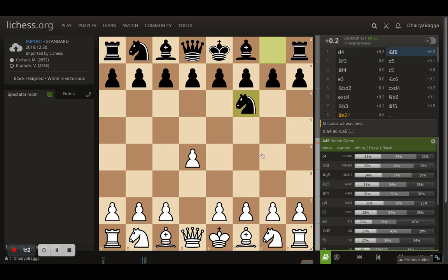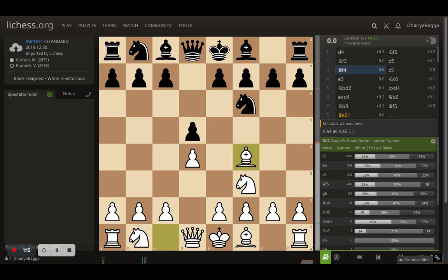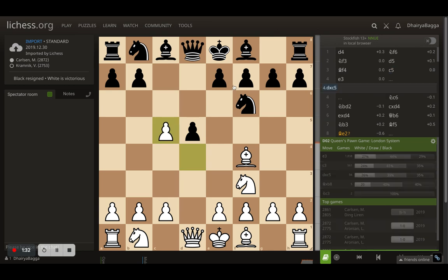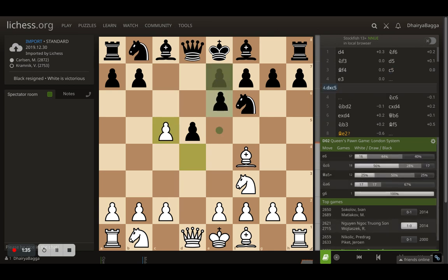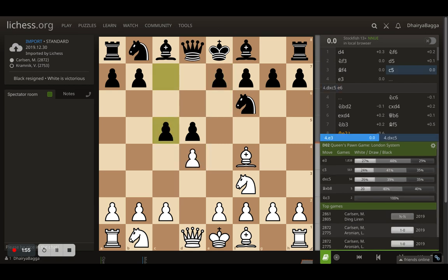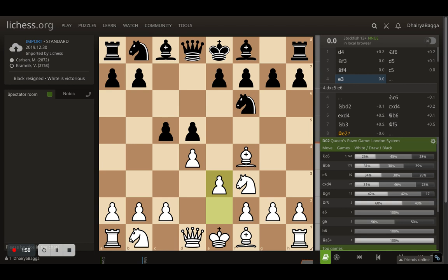Kramnik responds with knight to f6, and knight to f3 by Carlsen. Kramnik plays d5, bishop to f4 as expected. But here comes c5 from Kramnik, which is quite aggressive in the opening. The problem with white taking the pawn is that Kramnik can play the pawn forward, gaining the majority of the center. The bishop is now coming out, and the knight will be developed onto c6. Taking is bad here, so of course Carlsen didn't take but went with e3.